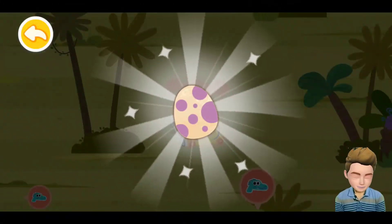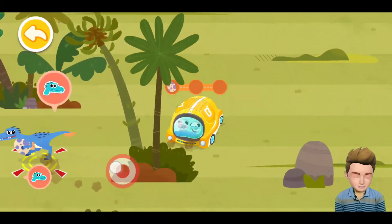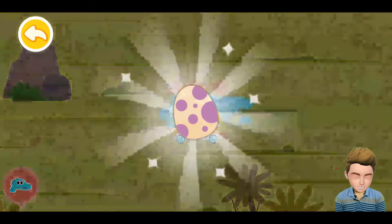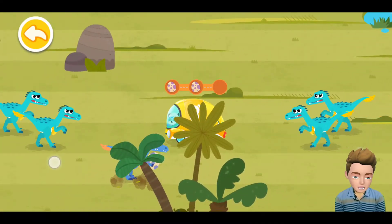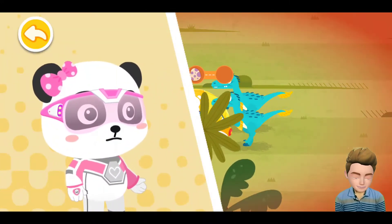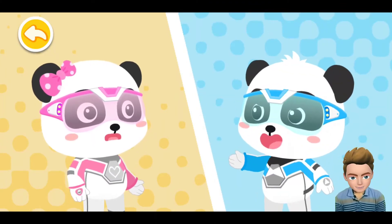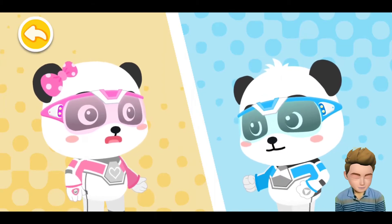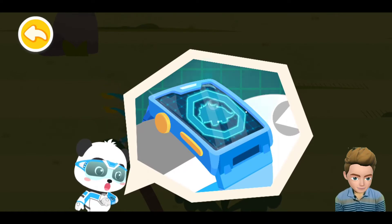I found one. This is another one. Let's check the third one — oh my god, where did they come from? Oh no! These Velociraptors launched an attack. Don't be scared. I can turn into a mechanical Triceratops and drive them away. Here is the mechanical Triceratops. Magic watch, activate the Triceratops.